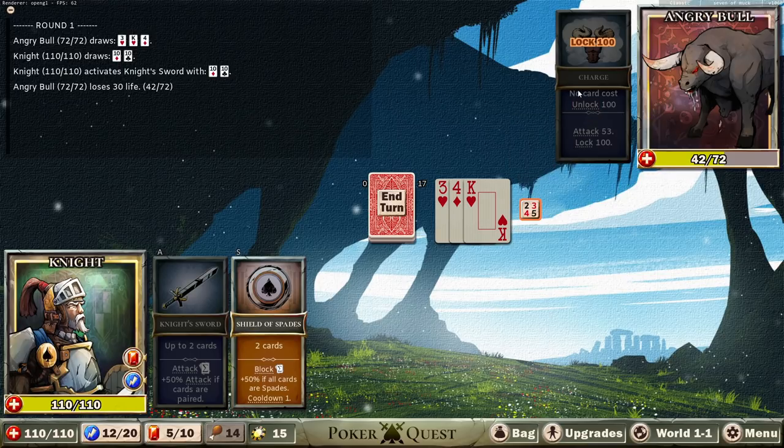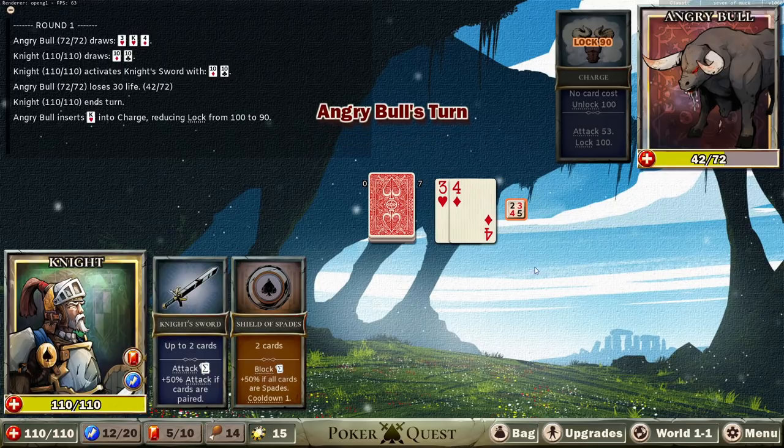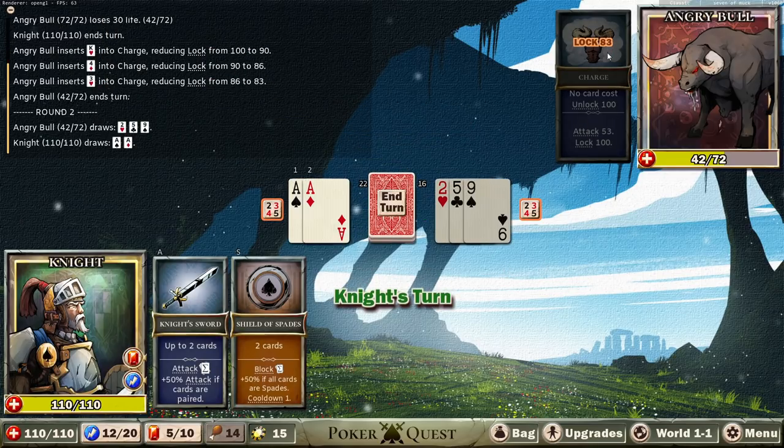Theoretically this should add up to 20, but with the extra 50% it says right there we are going to attack for 30. Let's do it. We've attacked him for 30. This over here is his hand. We can sort the cards he's got for clarity. No card cost — unlock 100. So as soon as he puts in 100 card value — currently you can see 17, 3, 4, 7, king 10 — as soon as he reaches 100 he gets to attack us for 53 damage.